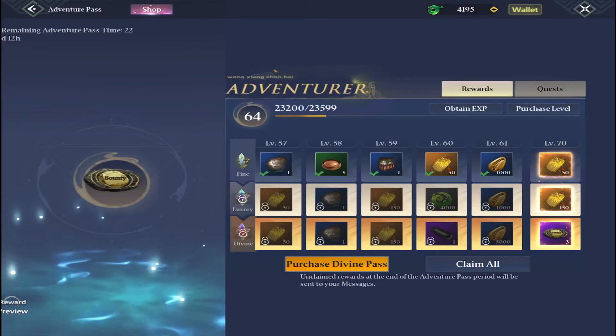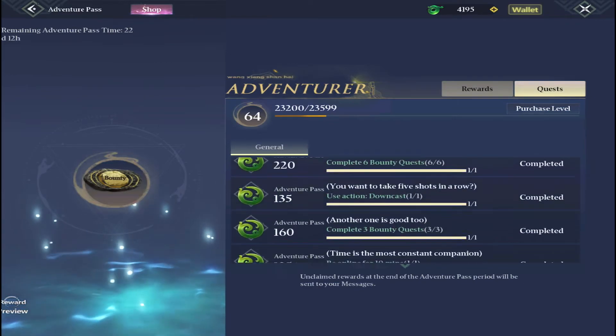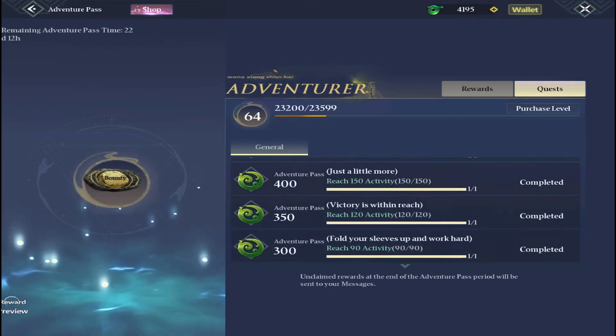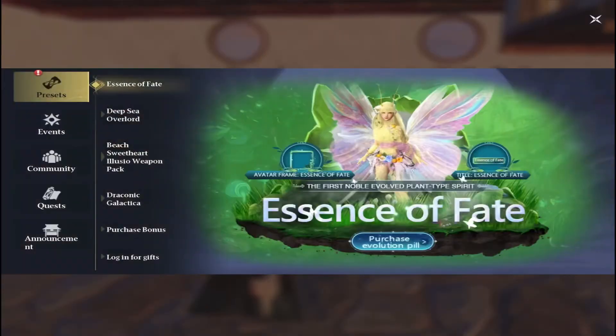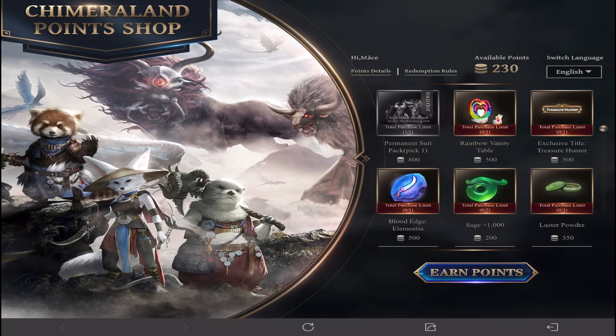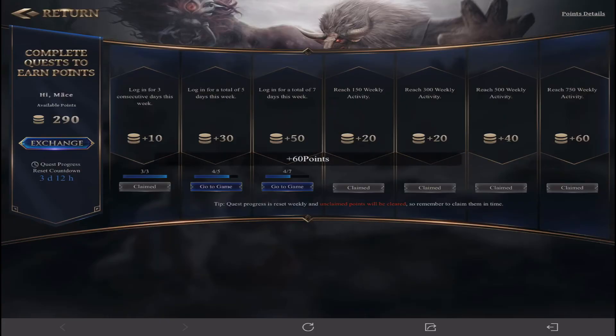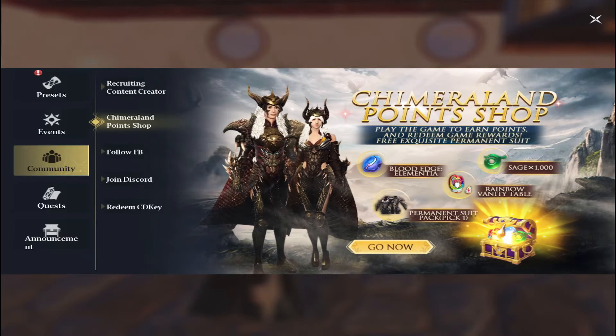Lastly, this is a bit of a blanket one: do everything. There are a lot of daily tasks and a lot of hidden point rewards all throughout the game. You'll find little red exclamation marks across a lot of the menus — click on every single one and have a look at what you can do. Don't be scared to go around the menus; there are things hidden all over the place where you can claim points, prizes, and rewards.